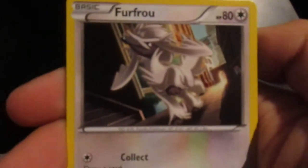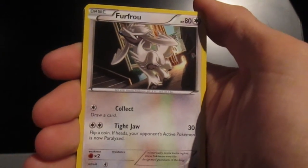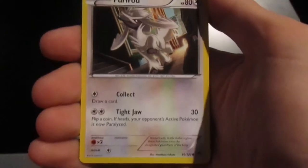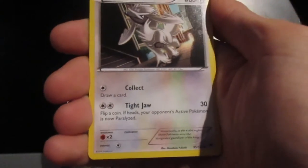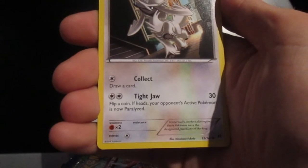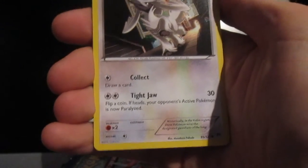What the hell is this? Look at that — that is weird. Collect: draw a card. What? That is an insane move for one energy as well. Wow. The other move: flip a coin — if heads, your opponent's active Pokemon is now paralyzed. That's quite a cool Pokemon, I like that.